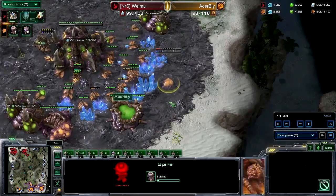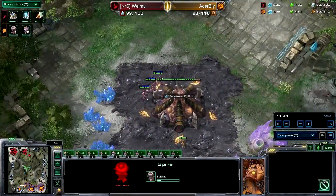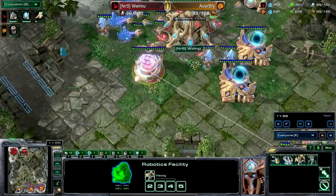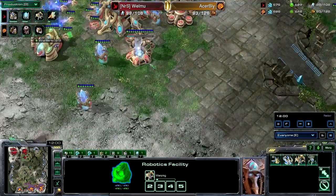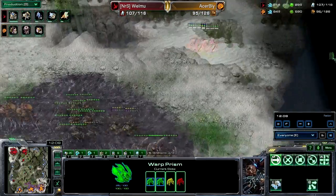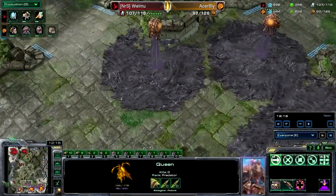The Spire is being made for Bly, but I'm afraid it might actually be too late. A Colossus is already in the battle and another Immortal is being made if supply permits. The drop continues — Welmu just keeps doing the damage and the Queen cannot actually destroy that warp prism.